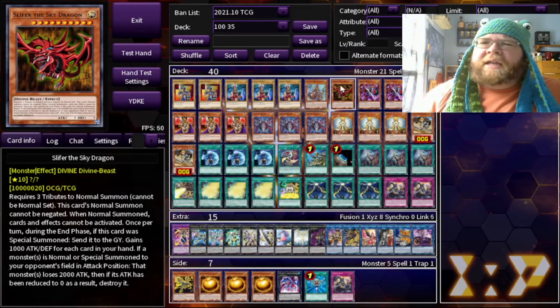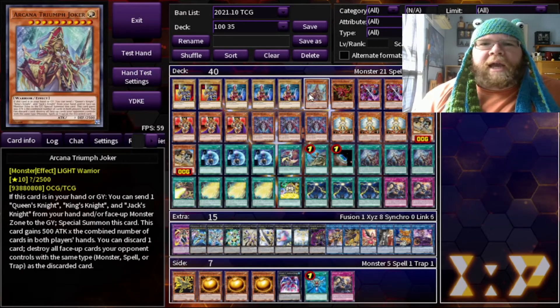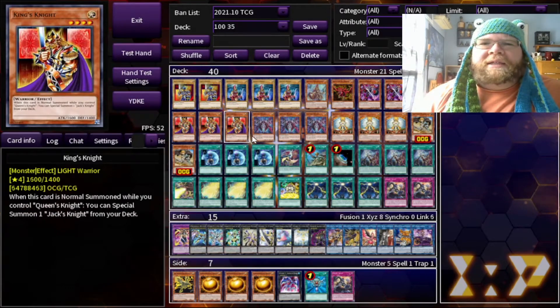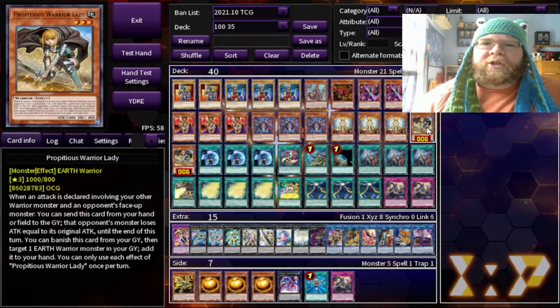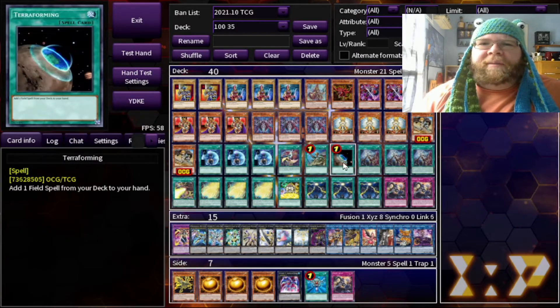Without further ado, let's go for the deck list and then get right into it. For our main deck, we have two copies of Jack Knight, three copy Queen Knight, one Arcana Triumph Joker, one Slifer the Sky Dragon, three copies of Joker's Knight, three King's Knight, three Imperial Bauer, three Honest, two Propitious Warrior Lady, three Unexpected Die, one Face Card Fusion, Reinforcement of the Army, and Terraforming.